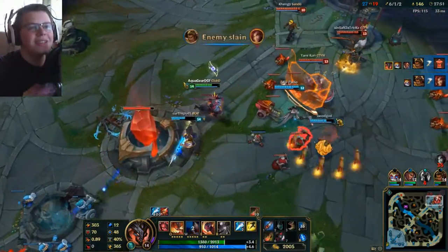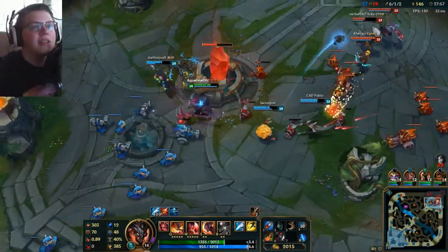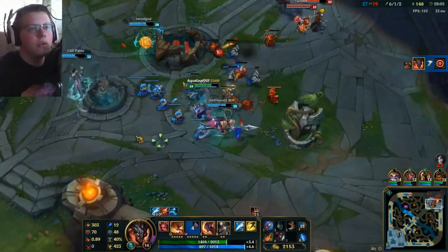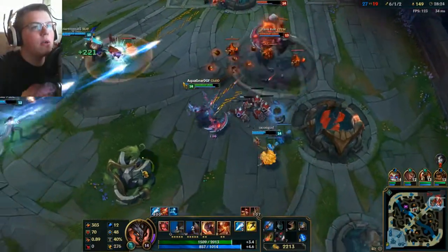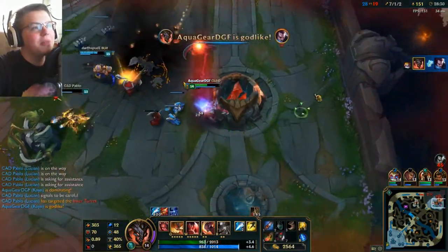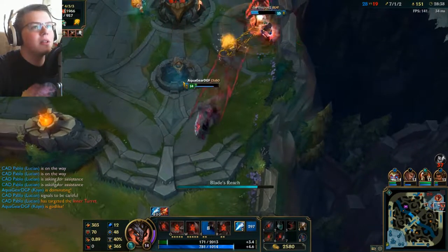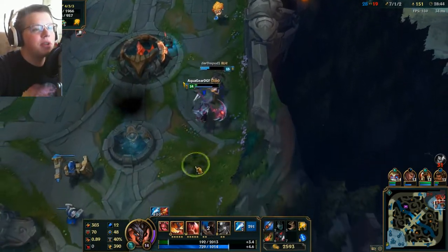That Zinn is going at it, man. That's what a fed Zinn does — he just carries the game on his back. I mean, we're not doing that bad. 6 and 1 and 2 is not bad, and I could have even gone 6 and 0 if I didn't play so dumb in the beginning. I'm going to jump in this fight. What is this Yasuo doing? He's jumped out in the middle of nowhere. This Kayn is — help me, Zinn. And I just got saved by him, which is pretty nice.